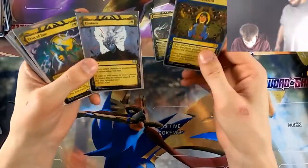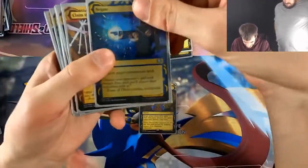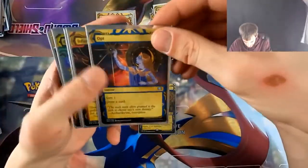So we got all of our English ones here — that's a foil, that's an etch, that's an etch, that's a foil. The Dark Ritual is insane looking — that thing looks so good.